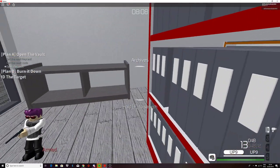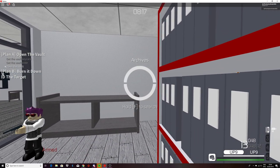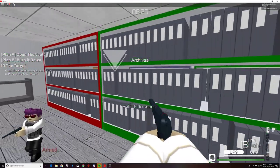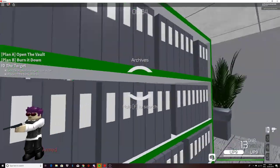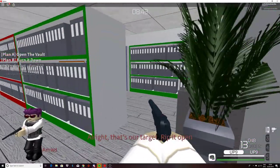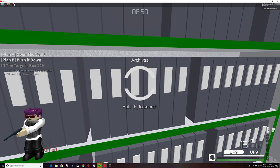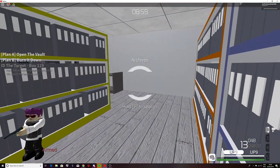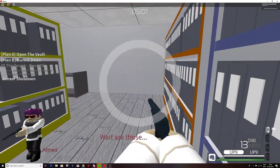Now we have to search for the archives. You have to search them until you get both of the blueprints and the box number. You can either hack the account manager's computer or search the bank records — the mission gives you one of those two. Search all of these archives until you find the blueprints and the bank records. Found the target, but we still have to find the blueprints. Box 129 — you need to know the number. Found the blueprints right there.